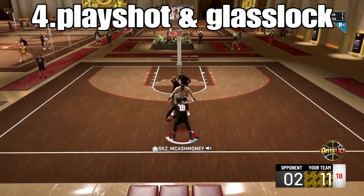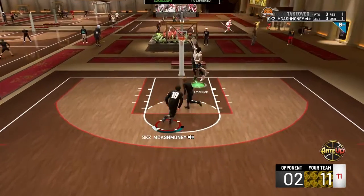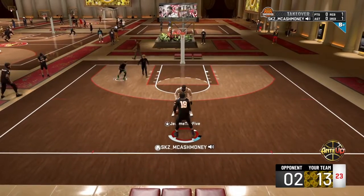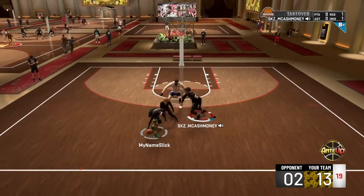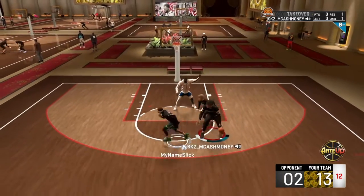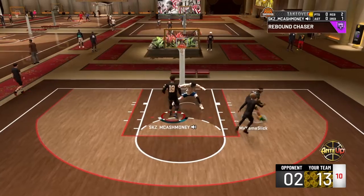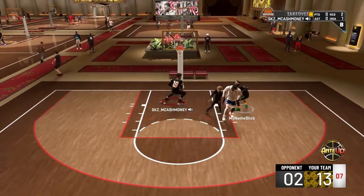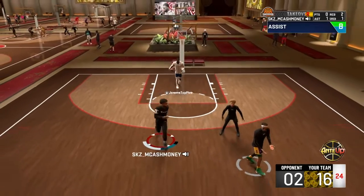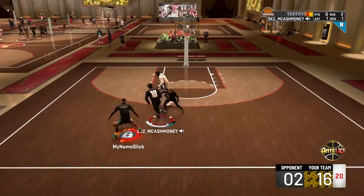Not everybody can stop it. But this lineup right here — a playshort and a glass lock — this is what I call straight-up skill. If you're good with this lineup, a playshort and a glass lock who can shoot, no one's stopping you. There are other builds out there who can shoot, but the OGs — the playshort and glass lock who can shoot — they be going dumb in the park. They get good chemistry and handle themselves. It's hard to stop them when they're in the groove. They both can play good defense. Most glass locks who can shoot are going to run a rim take, so you don't want to go for that either. I recommend that lineup.